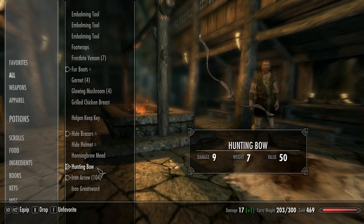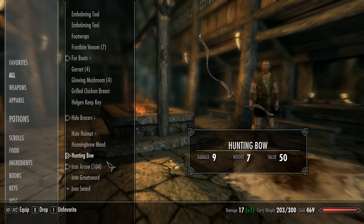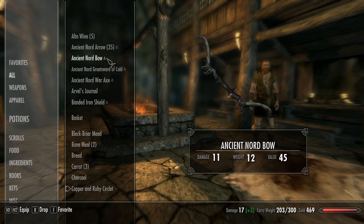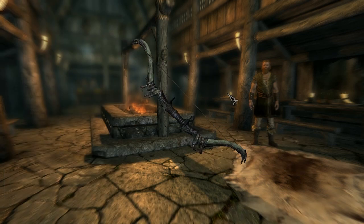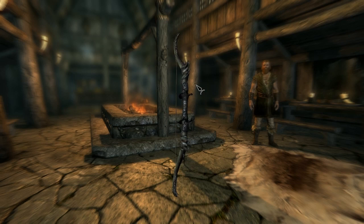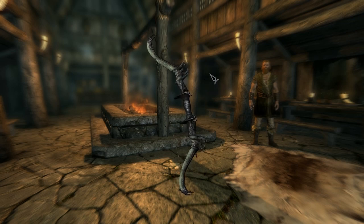So it's a hunting bow — that's what I'm using at the moment. But I believe I've found something better than that — yeah, an ancient Nord bow. That looks pretty mean doesn't it. I love these little mouth strips, like little counterweights.